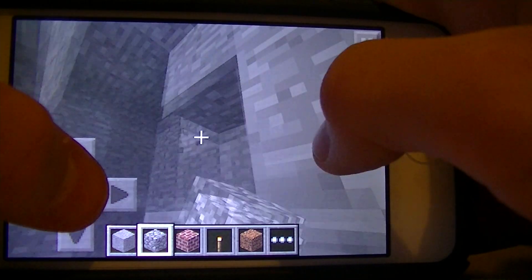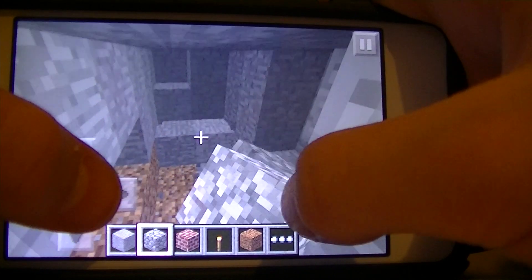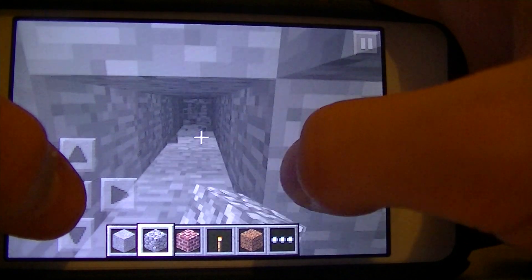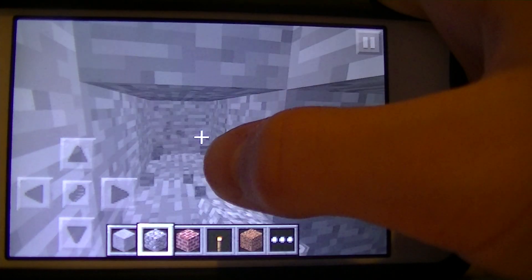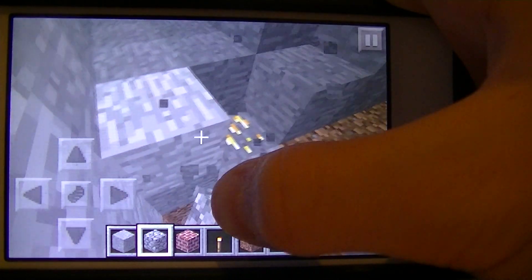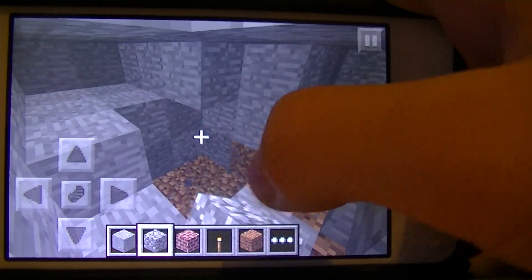I will be showing you guys a glitch. You should be digging right near this area and get some gold. I'm not sure why I'm not getting any. There's gold in this zone. There — one, two, three, four. Four gold.